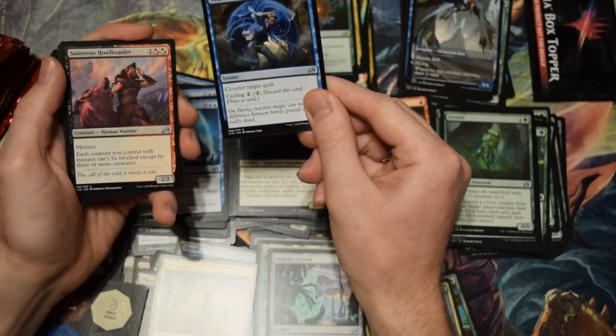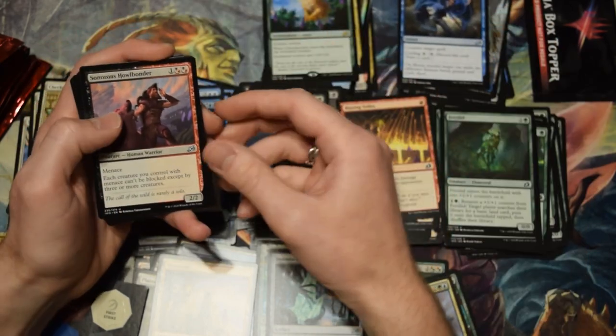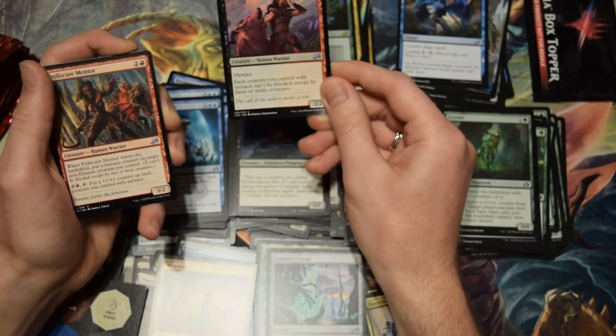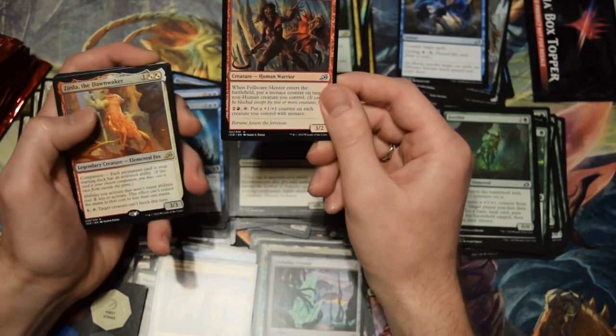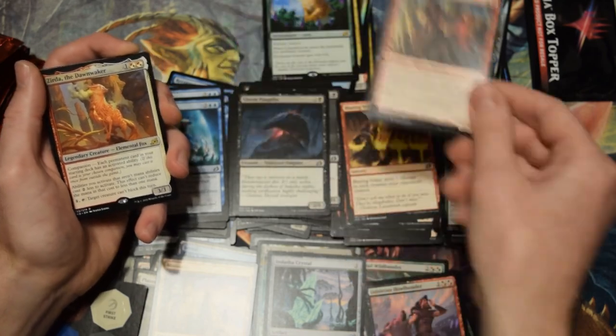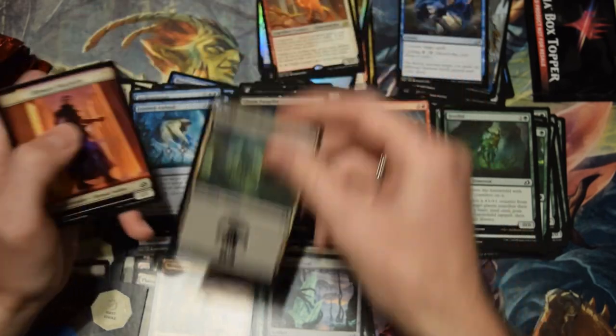Here's the actual counterspell — it is uncommon. This card is just good, right? Cancel with Cycling — that seems pretty good. This card's crazy — it turns Menace into almost unblockable, which is very good. Oh, we have a Zirda — still no Lurrus. And then we have one of the Human Tribal payoffs — that card's also pretty good. Human Tribal in this set is actually a real thing.